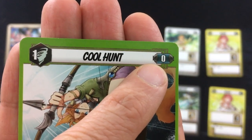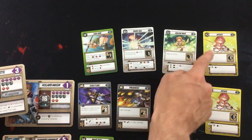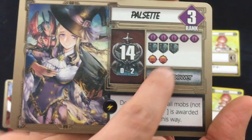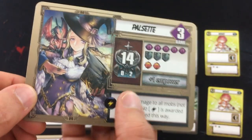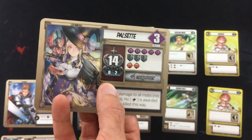Very importantly, each card has a rank adjustment value. You add the values all together for a character. In Pulsette's case, she's got zero plus two minus three, so that's negative one, with Initiate bringing it back to zero. That determines which rank card the character uses — from one to five — which basically just gives them more health. I built Pulsette to be a bit stronger than usual because her health is generally low.